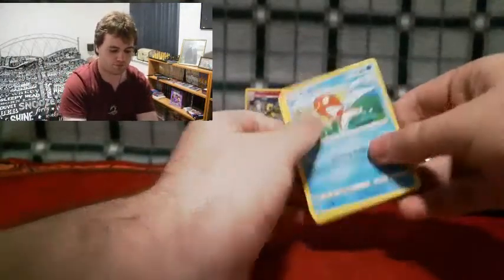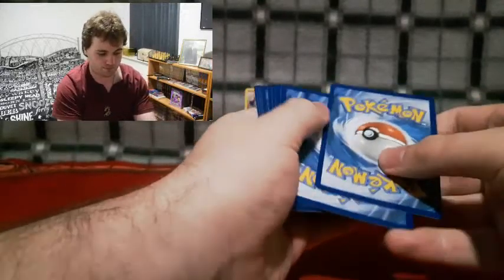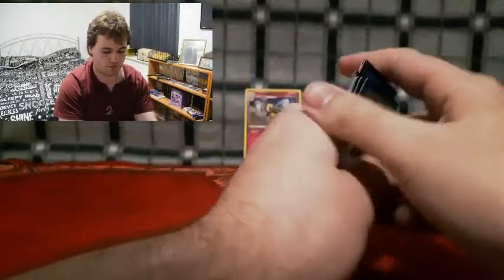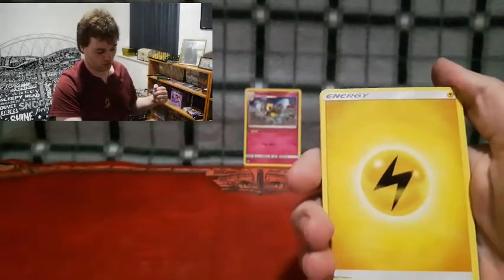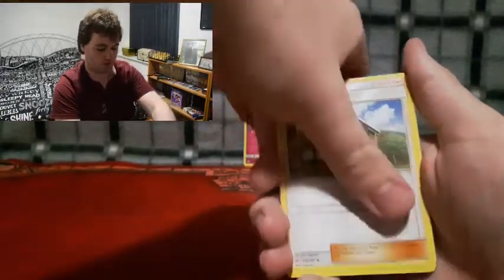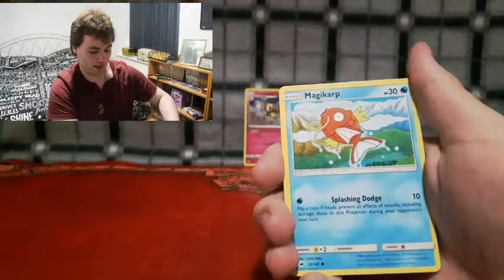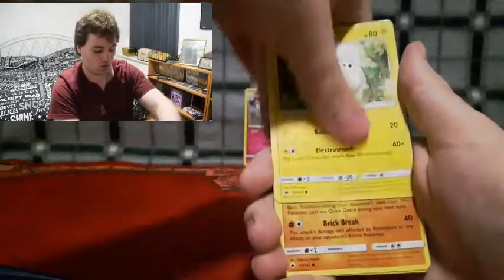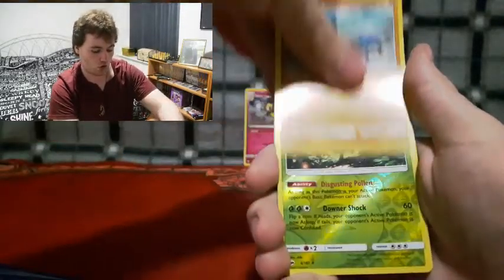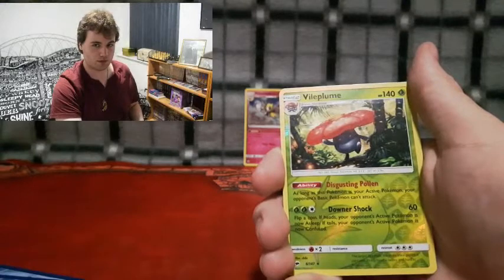You can do it, we believe in you! You can give us something better than the holo Raichu — I can feel it! Yes, give us a jolt with that electric energy! Slowly guys, don't miss anything good. We got the Escape Rope, Magikarp, Oricorio, Wimpod, Togedemaru — and a reverse Beautifly. Alright, here we are at the final card in this video.